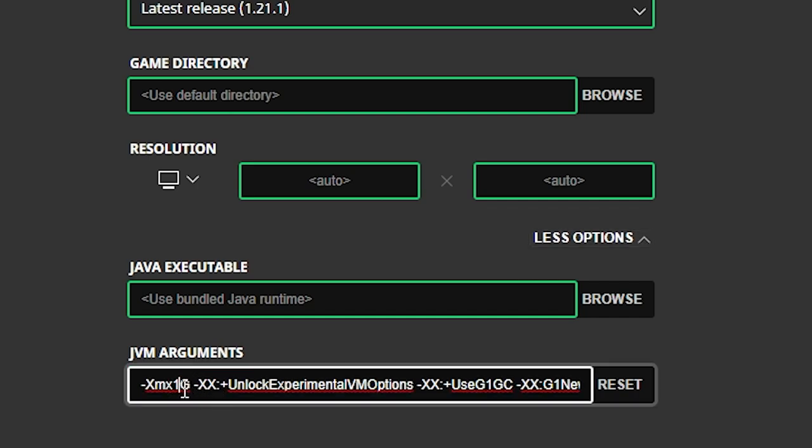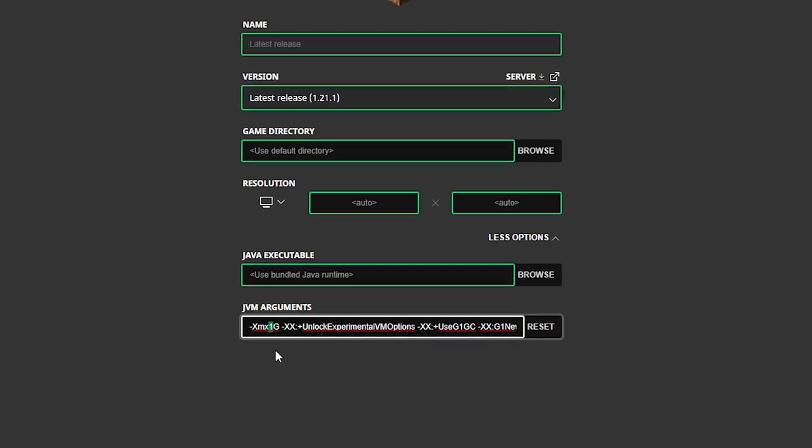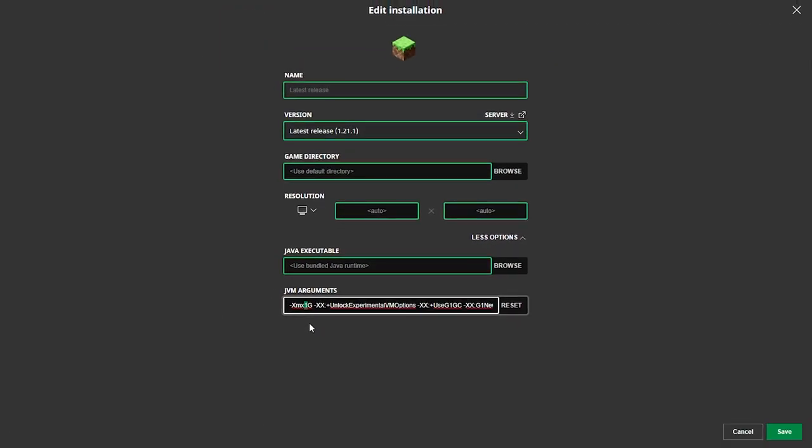It's recommended for Minecraft to use between two and four gigabytes of RAM — that's for playing default Minecraft, the latest version. If you're playing vanilla I recommend putting it between two and four gigabytes. But if you don't know how much RAM you've got, you need to check that first, because many computers have eight gigabytes of RAM, and some have up to 16, 32, or even 64.